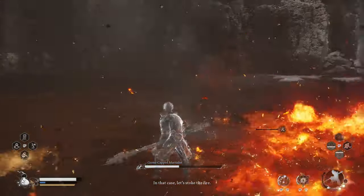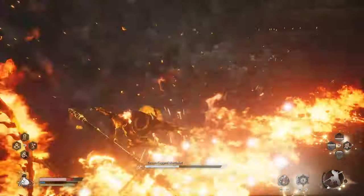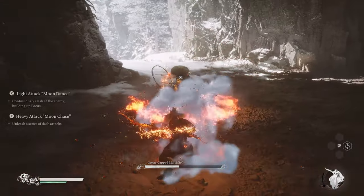Getting familiar with the charge attack also helps for the final boss, Yellow Brow. He does do a wheel attack where he rolls around with two wheels — just dodge it. I've sped it up just to get past that section.